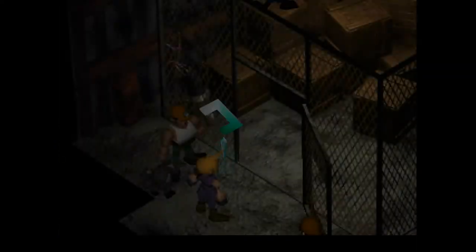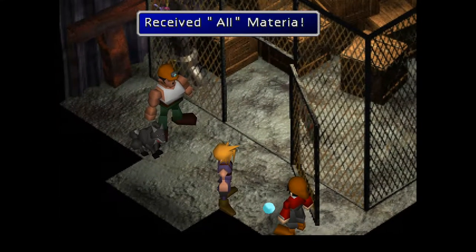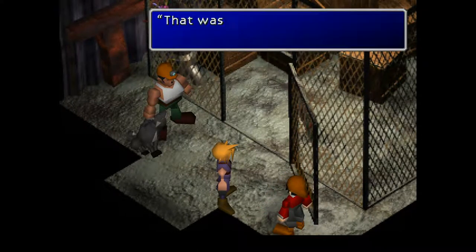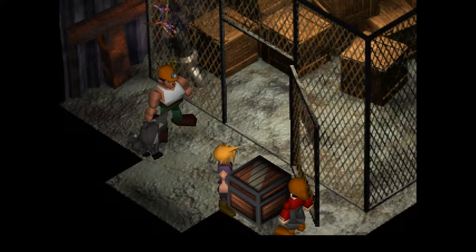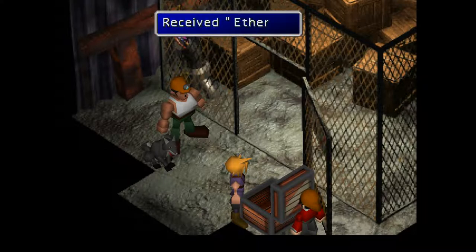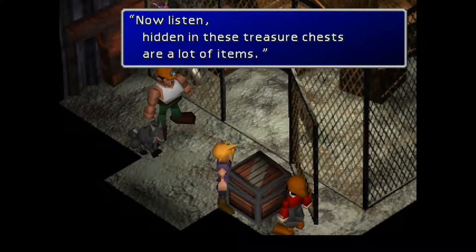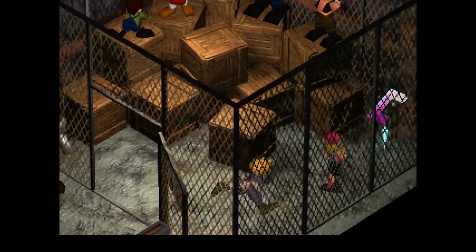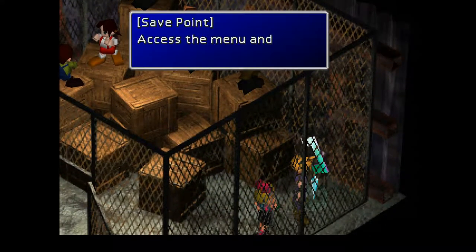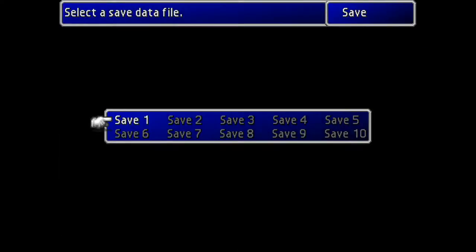He said the third floor, right? There's random materia on the floor in there - all materia. We'll take this treasure chest as well. There's an Aether! It basically explains to me that I can pick stuff up, and I can use this as a save point. We'll have a quick cheeky save, shall we?